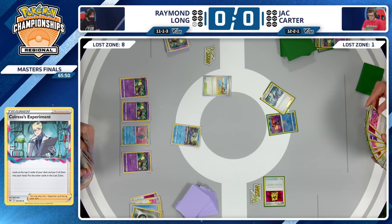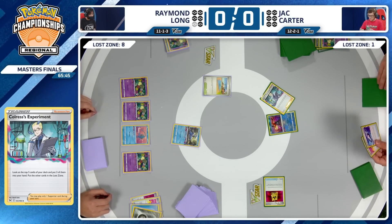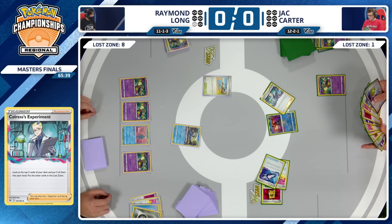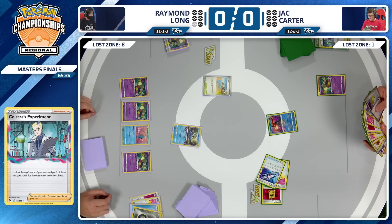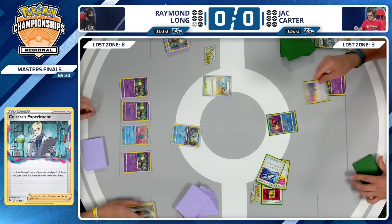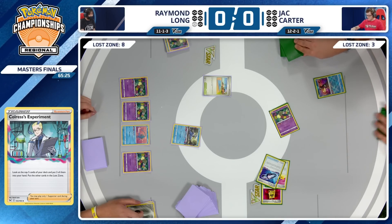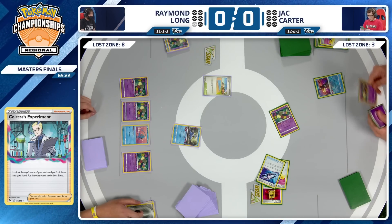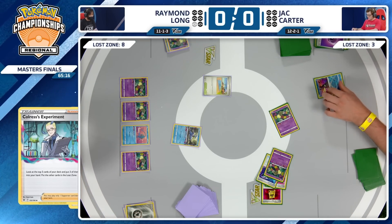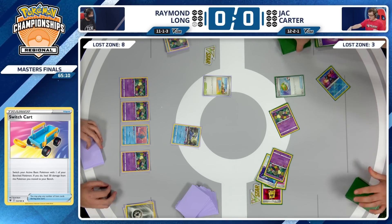We're several turns into this game and this is something I've never seen from a Lost Box deck — normally so consistent. There are so many cards and outs, but Jack Carter is just now stumbling into them. The Colress's Experiment brings Jack's Lost Zone up to three, and at least one Comfey on the field. The Switch card brings that Comfey into the active for a Flower Selecting — now four cards in the Lost Zone, so Jack will be able to use his own Cramorant.